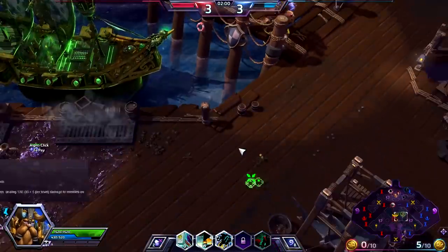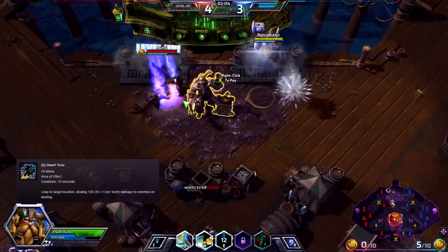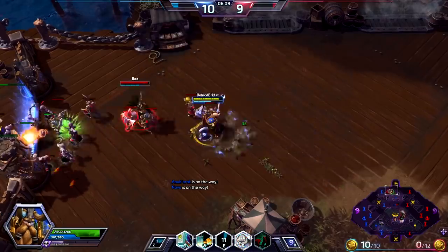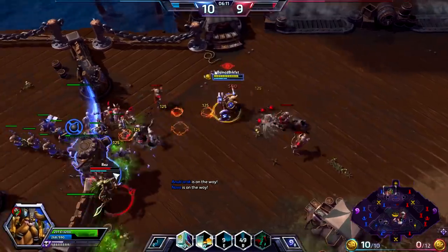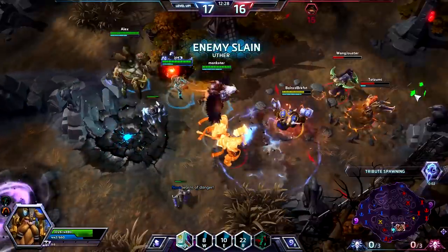Your third E ability is Dwarf Toss. This ability allows you to jump a short distance, dealing damage in an area when you land. It's great for ganking lanes, surprising enemies by jumping out of a bush, jumping on high priority targets in a team fight, chasing down enemies, and escaping from fights.